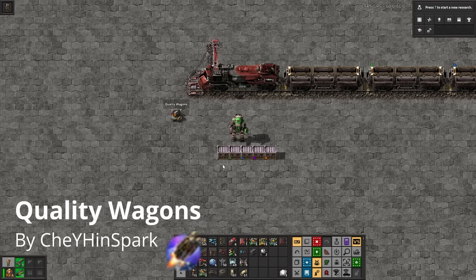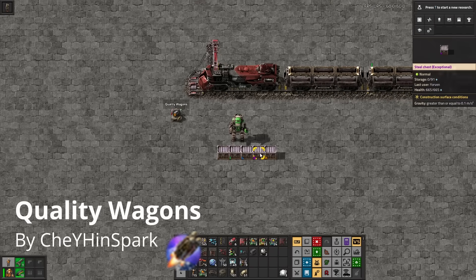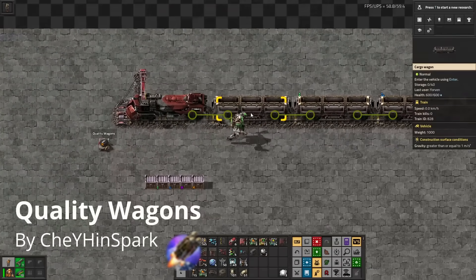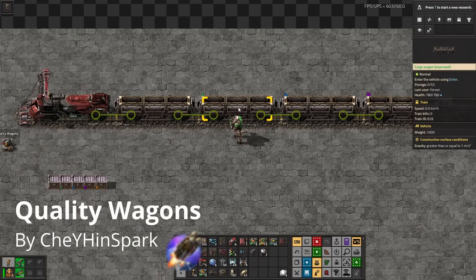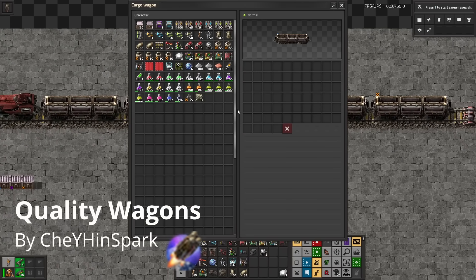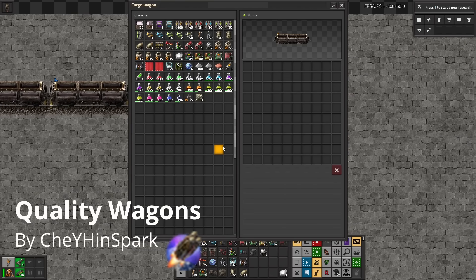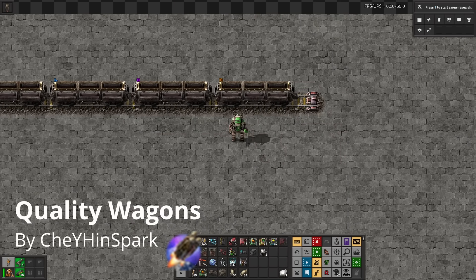Not all quality items are created equal. Despite regular chests getting more slots per quality tier, train wagons unfortunately don't follow that same pattern. There are a few versions of this mod floating around, but with Quality Wagons, cargo and fluid wagons will now increase their capacities with higher quality tiers — all the way up to 100 slots in a legendary wagon. If you like trains like me, you've gotta use this one.